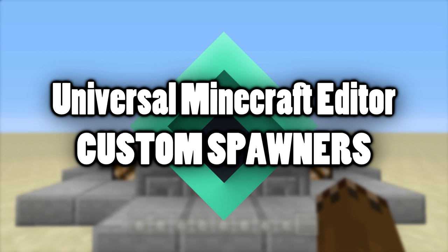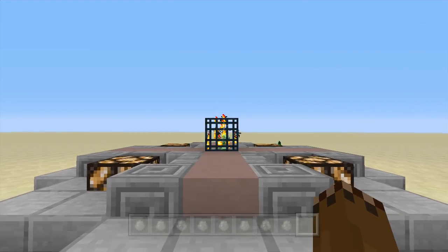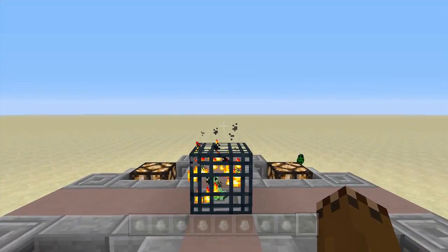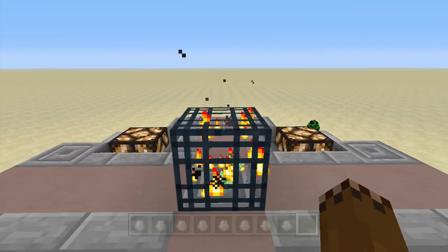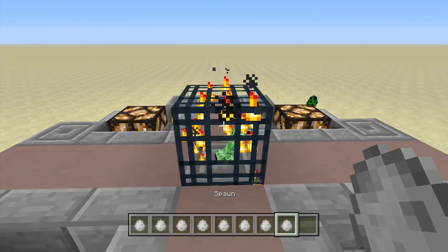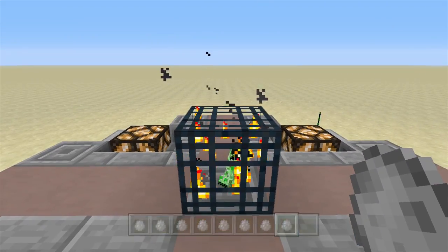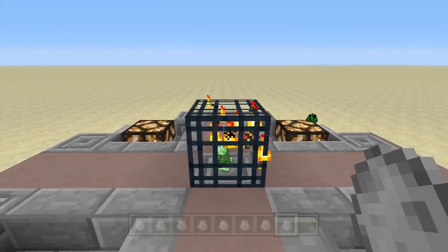Welcome back, LegendaryPotato here, and today I want to show you guys custom spawners from Minecraft Console Edition using Universal Minecraft Editor. So here I have a spawner placed down on the ground, as well as a bunch of custom spawn eggs which won't work unless we put them inside a spawner. I'm going to be showing off a lot of cool things you can do with them, and a lot of spawn eggs that you didn't even know could really exist.